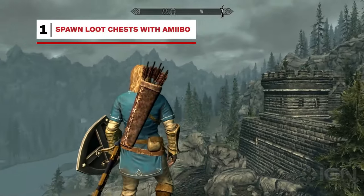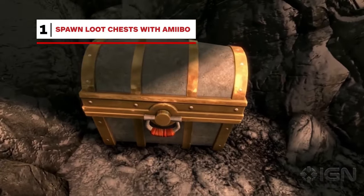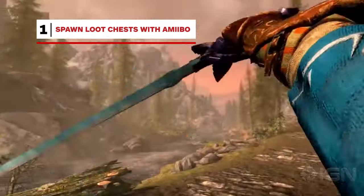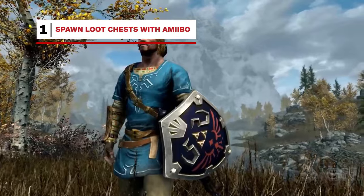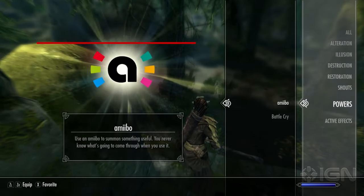Skyrim on the Switch offers a unique Nintendo twist in that you can use any amiibo to spawn loot chests. If you use a Zelda-themed amiibo, you'll even have a chance to get Link's Tunic, the Master Sword, or the Hylian Shield.